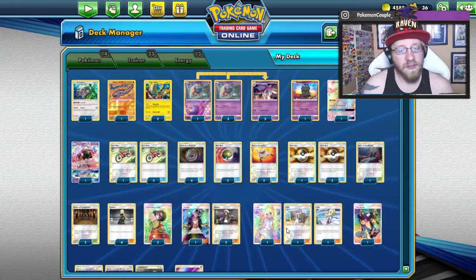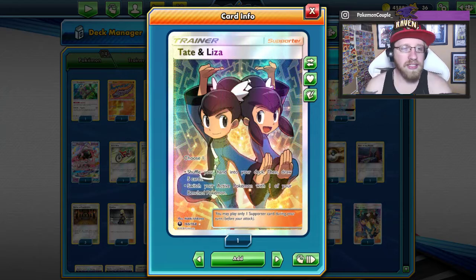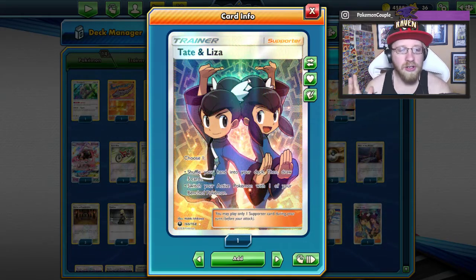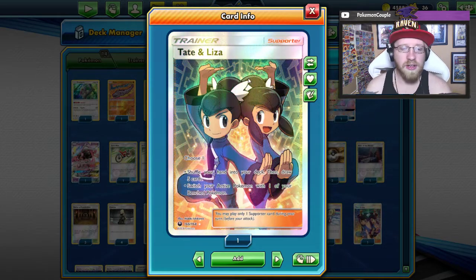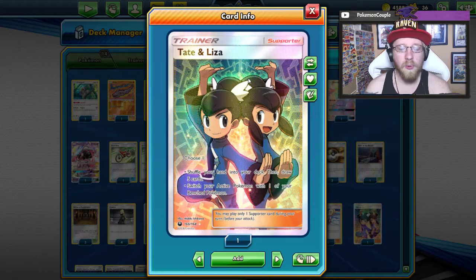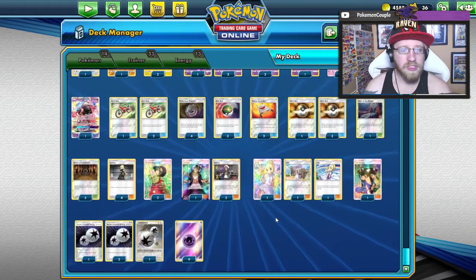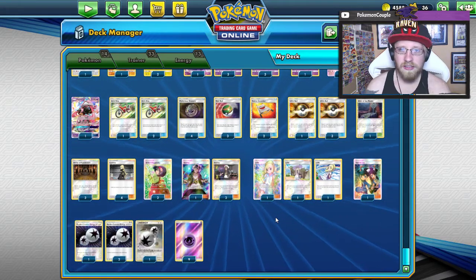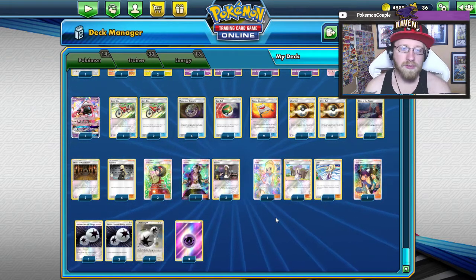On our opponent's bench or active slot, we have four Cynthias, two Erika's Hospitalities for the draws, three Guzmas, three Lilies, and one Tate and Liza. Again, it's such a versatile, flexible card - you can choose whether you want to shuffle your hand and draw five cards, or you want to switch your active with your benched Pokemon. Then we go to the energy, which is 13. I know 13 sounds a little bit high, but trust me, it's all you need.